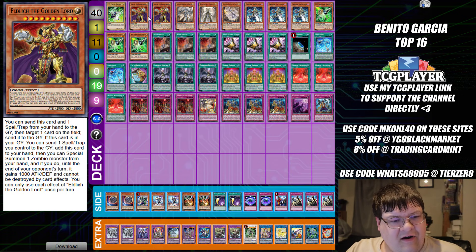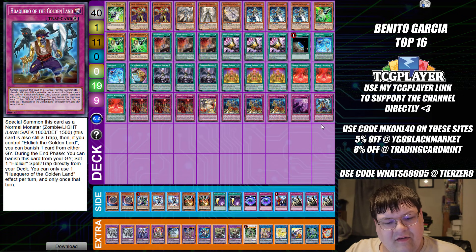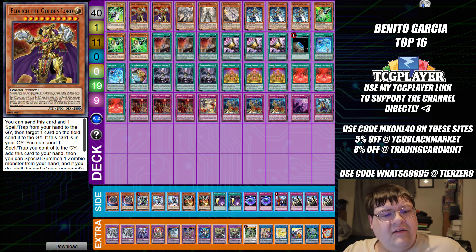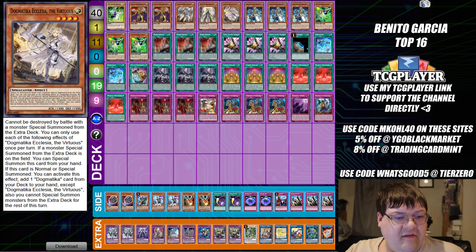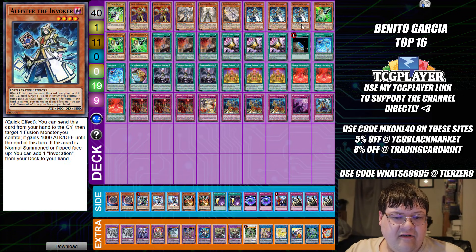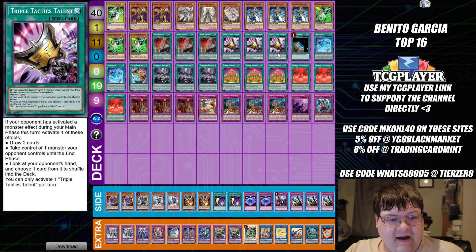So we're doing some real weird shenanigans here, taking advantage of the Eldelixir package. We are going to laugh at the opponent as we climb up and do what we do best. Seeing this package in this deck as such a small subdivision is so weird. We have one Psyframe Driver, two Eldelitch the Golden Lord, one Dogmonica Fleur de Lis, one Maximus, one Ecclesia, triple Alistair the plus-one invoker, and triple Gamma. That's your monster lineup.